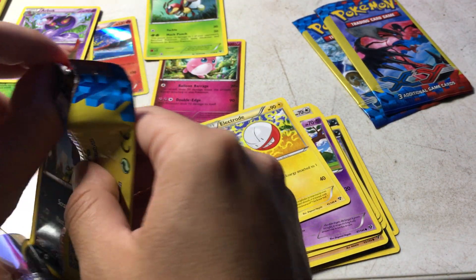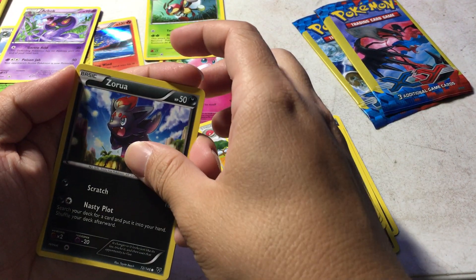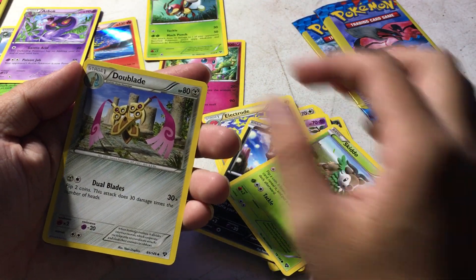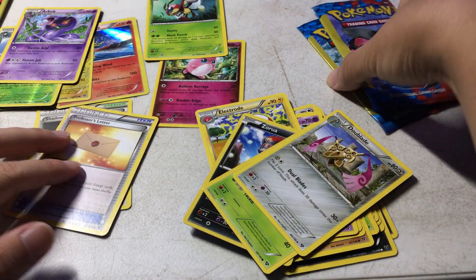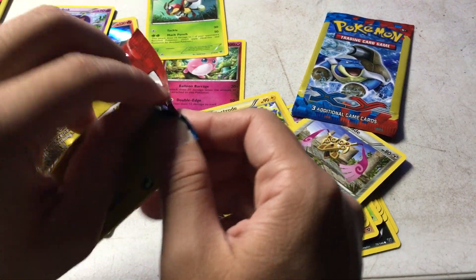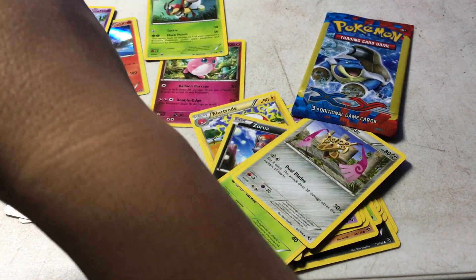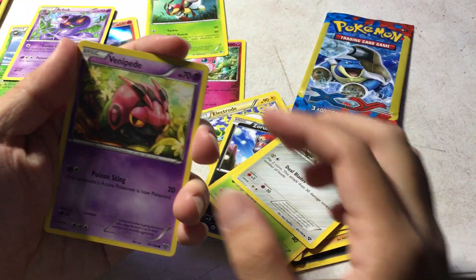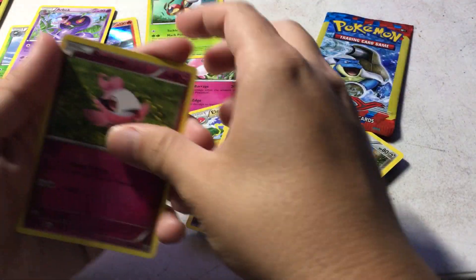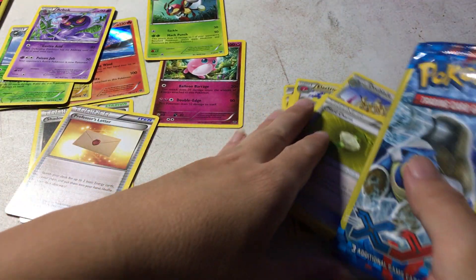Zora again. Another card that I do not like — never liked it actually. A Skiddo. Another Skiddo. And a Dual Blade. Alright, two packs left — can we get an EX card? One card: a Venipede. A Spritzy. And a Heart Charm.